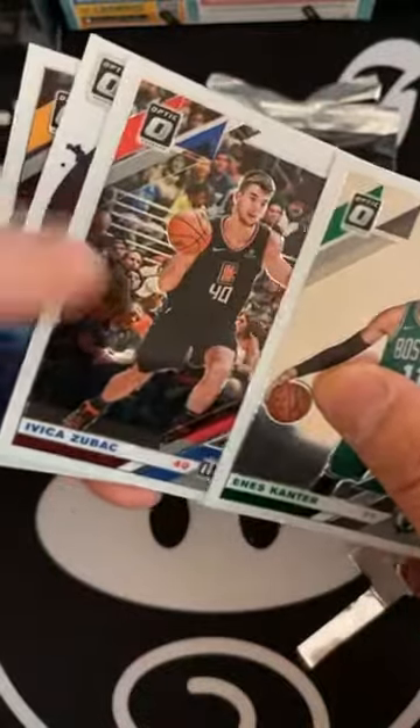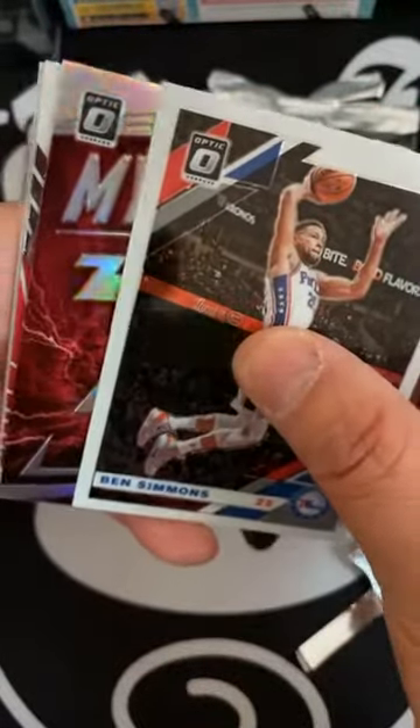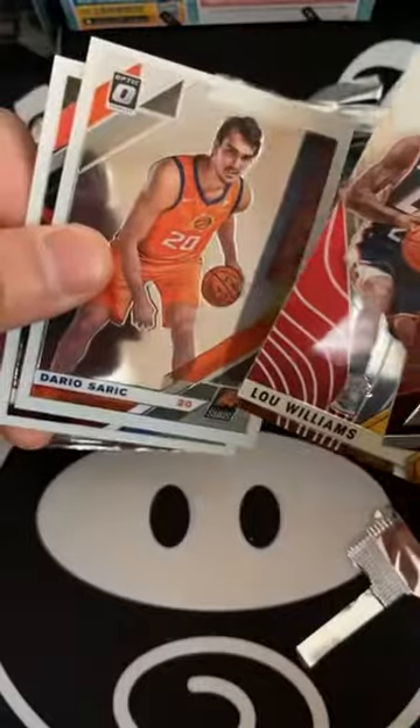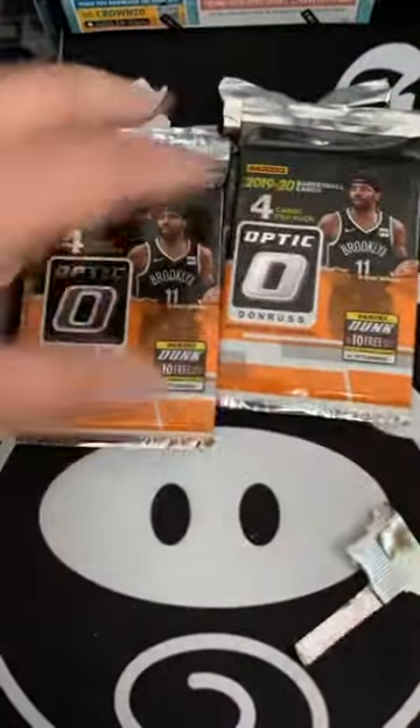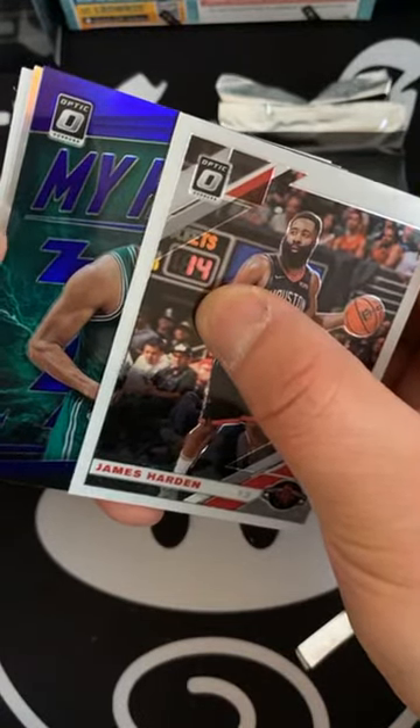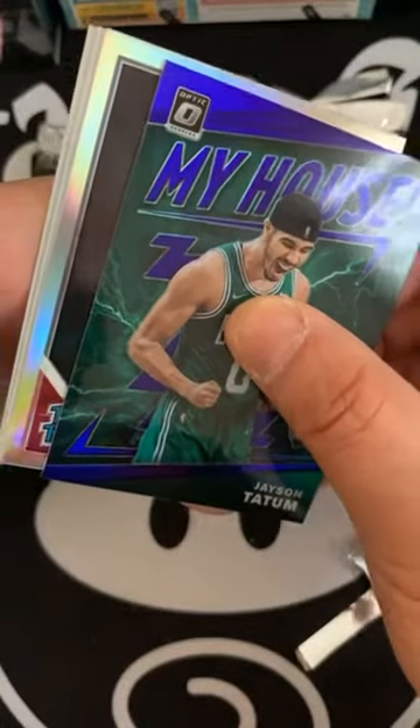Which do you think the checkerboard will be — Zion or Enes Kanter? Evrika and Trae Young — good players, just looking for more. Trae Young definitely — check out Atlanta's playbook. Another silver: Kobe White — that's the second parallel Kobe White — Lou Williams and Dario Saric. All right, we have about five packs left. This box could be a little bit better, but we'll see. Oh, another purple — probably a low number. Doesn't look like Zion, this looks like Jayson Tatum. Oh — this is a rated rookie!